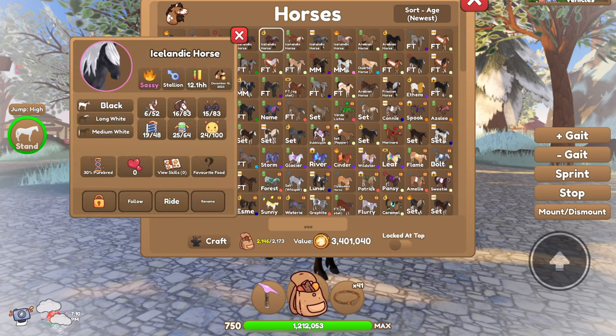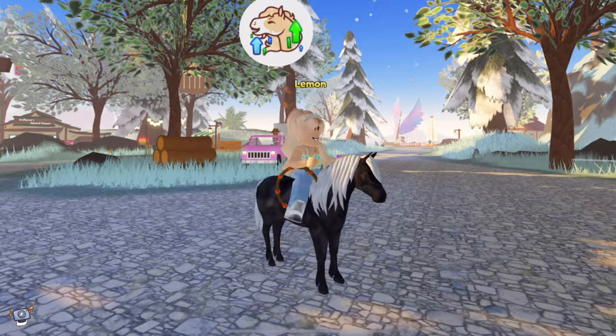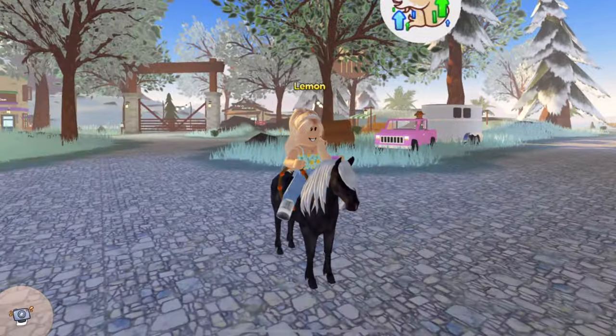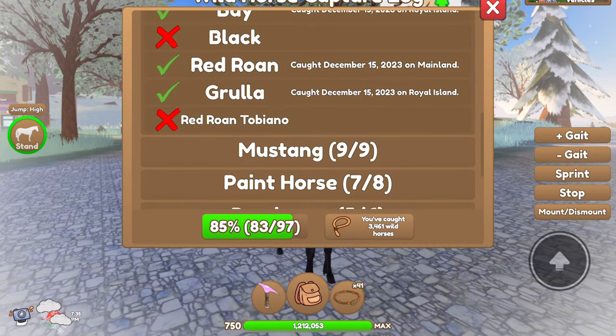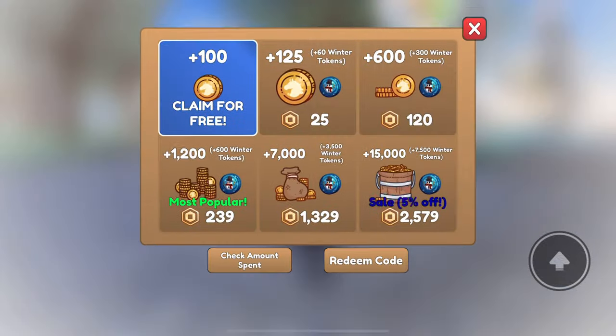This is the black coat — it looks pretty cool. That's the black one. There is one more coat that I unfortunately don't have yet; I wanted to get it to showcase in this video but I could not find it. It is the red roan Tobiano coat. So that's all the coats that you can get.